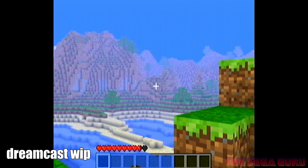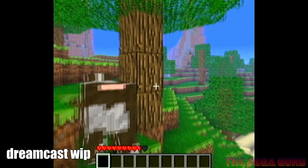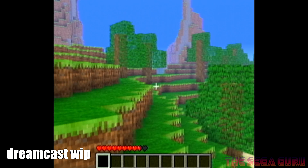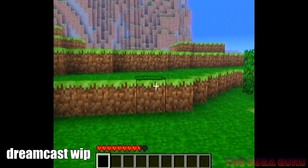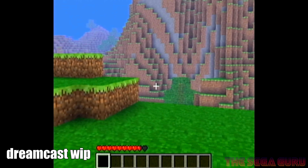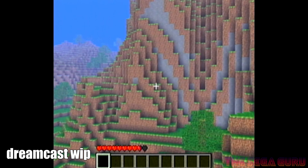2D Perlin noise generation is now 67% faster and 3D Perlin noise generation is now 40% faster. Perlin noise generation is one of the game's most resource-intensive functions.